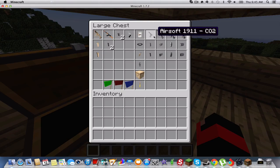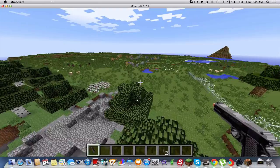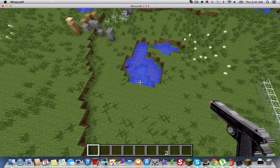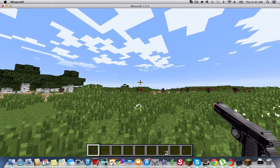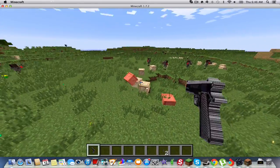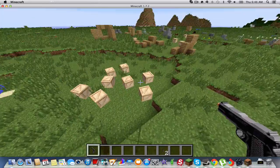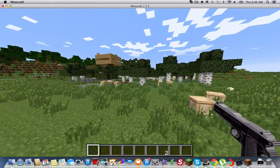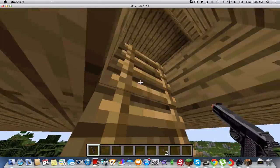Then the next gun we have is the M1911 with a CO2. This shoots a little slower than the Beretta — just a tiny bit slow. These are pretty much one hit. All the airsoft guns are one hit. So that's the M1911 — it's a little slower, but still pretty good.